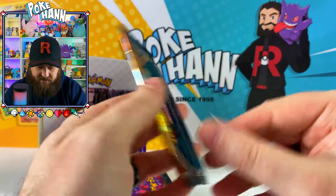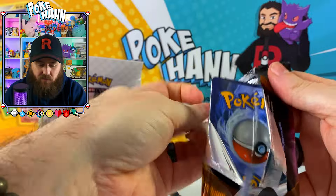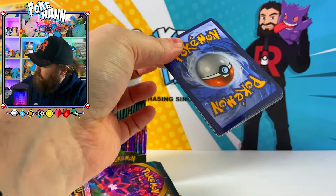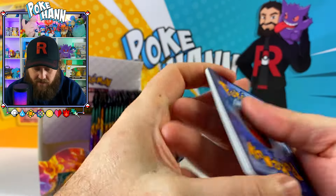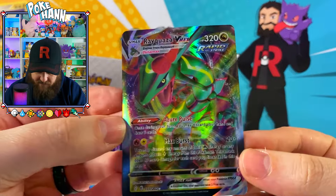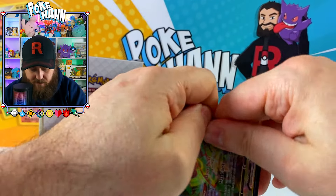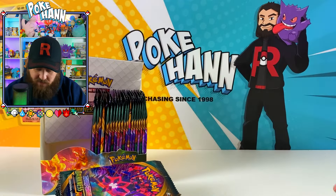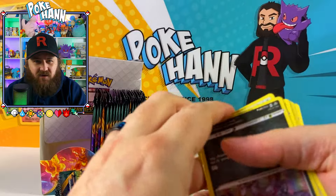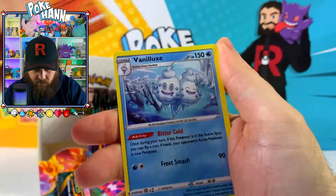Let's open up the Charizard. I'm also going to be comparing some real cards to fake cards from Temporal Forces and Twilight Masquerade - the real booster packs versus the fake booster packs to find out what the difference is on the inside and how bad they are when you look at them up close. Rayquaza VMAX - not too bad. Pretty sure I pulled that when they redid it in Crown Zenith, which was a really good card everyone was after.